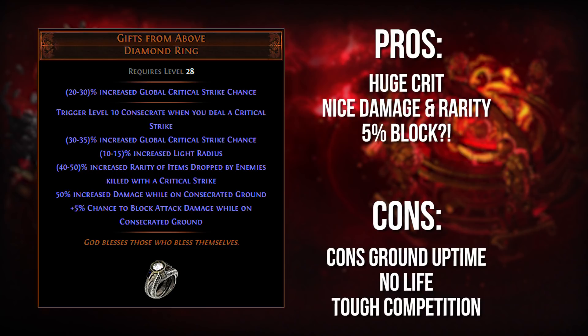Gifts from Above is a really cool ring that provides a lot of unique and powerful benefits you're not going to get on rare rings or really any other unique ring in the game. First of all, it gives you huge amounts of crit, and if we're counting the consecrated ground — which is kind of cheating but in some cases very relevant — you're getting over 150% increased generic critical strike chance just from this ring alone. You're also getting up to 50% increased damage and 5% chance to block when you're on that consecrated ground. It's all generic multipliers — not crazy stuff like crit multi or more damage, but a lot of generic increased damage doesn't hurt. Five percent block is literally a 5% chance to not take damage when hit by an attack, which is an EHP increase.